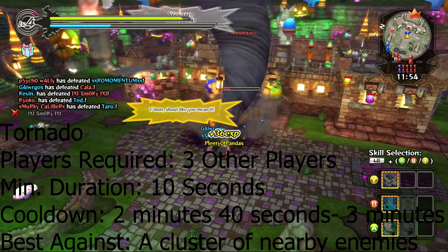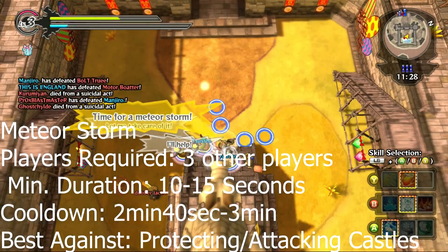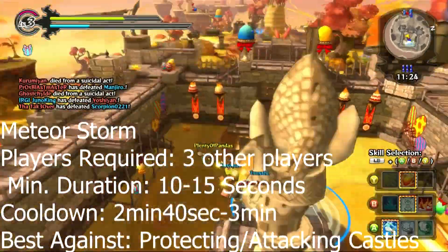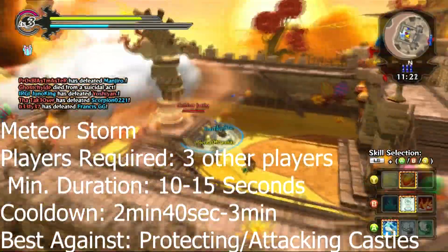The last group skill I want to talk to you guys about is the Meteor Storm. It requires 3 other players just like the Tornado, its duration is around 10-15 seconds at a minimum. The cooldown is around 2 minutes 40 seconds just like the Tornado, and it's good against protecting or raiding castles.